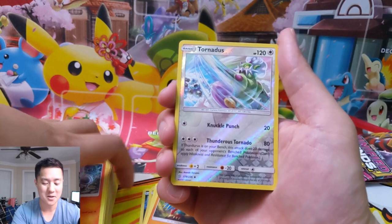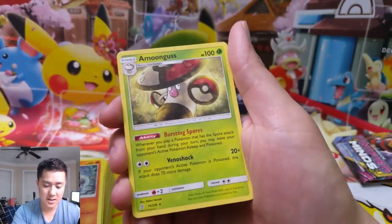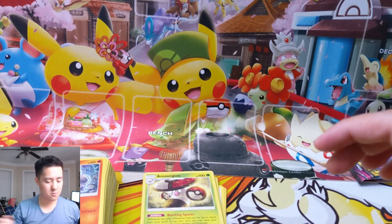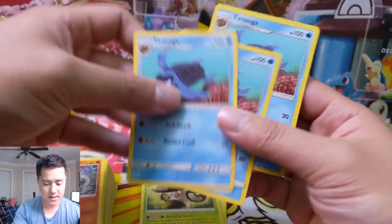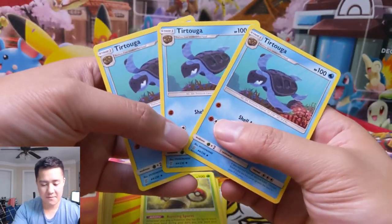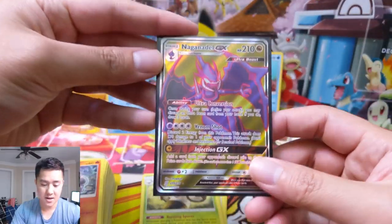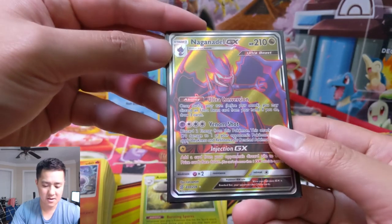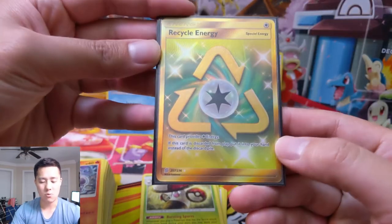Tornadus — it's uncommon — and Amoonguss. Good news everyone: we have upped our Tortuga count to three! I'll probably slap some perfect fits on these guys. So we pulled our third Tortuga which I am super stoked about, and additionally we got the Naganadel full art — I think the art is very recycled from Dragon's Majesty, need to double-check — and then boom, secret rare Recycling Energy!